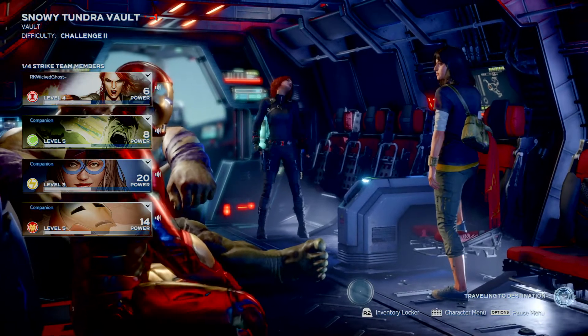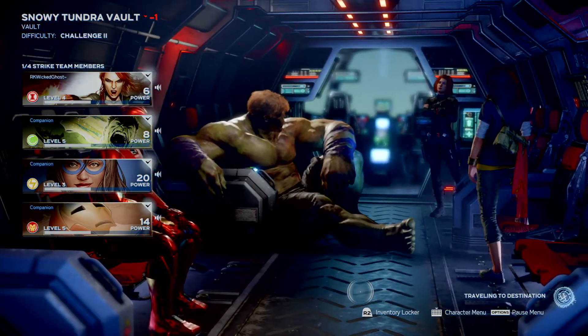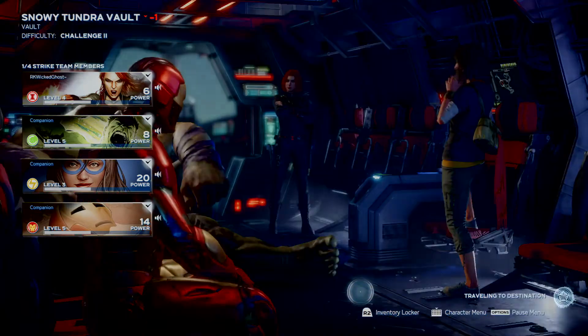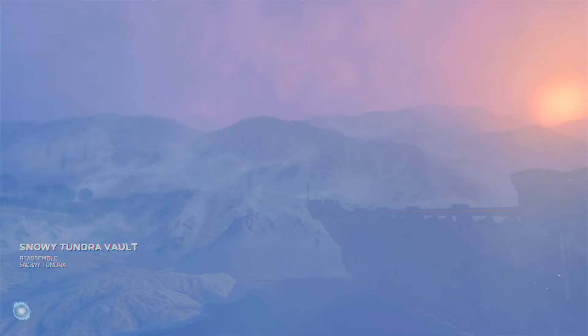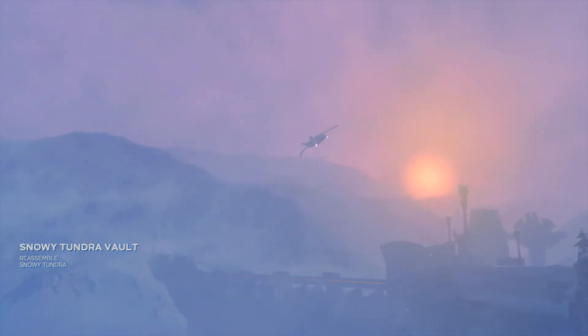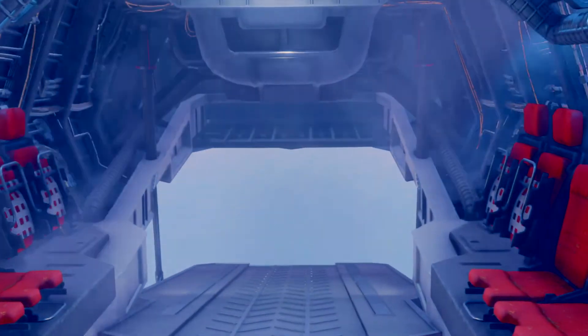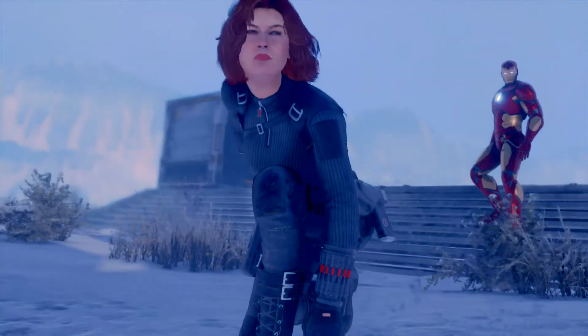This one gives us an epic gear. We're gonna be playing Black Widow, leveling her up — we'll probably play her for a little while, get her up to level 10. We're going back to the snowy tundra. There is a shield vault that was located, and we are going to assemble the team and go there and see what's inside that vault. Let's do this.